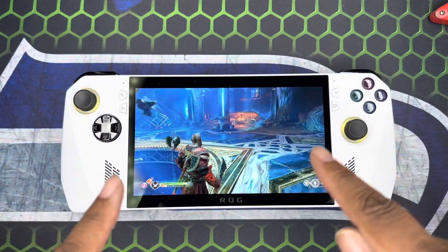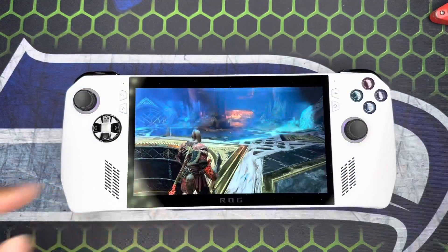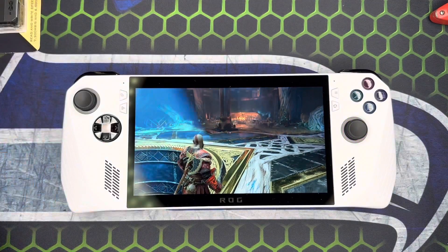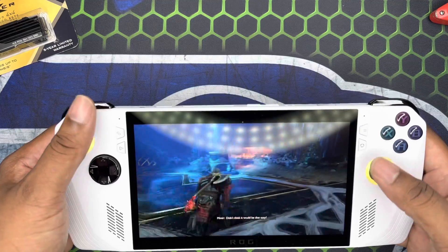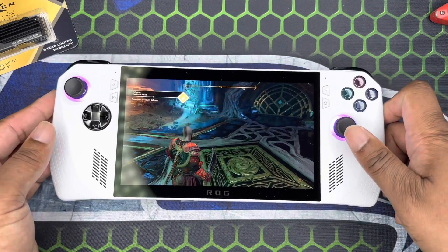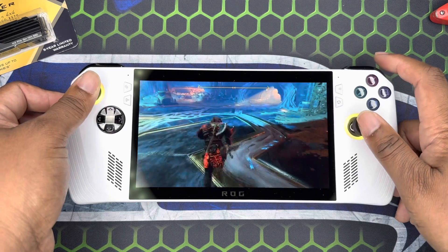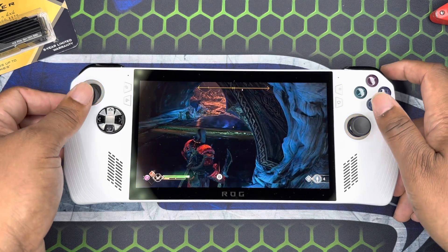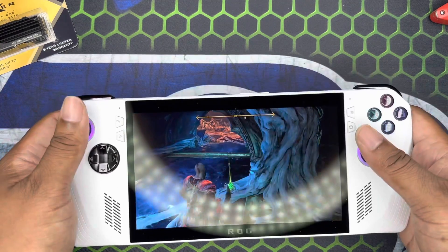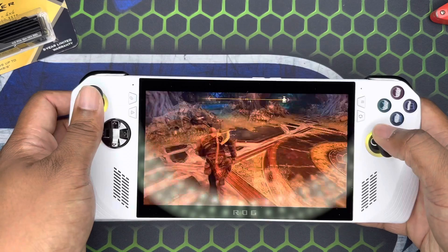The A1 Pro also has a 2280 drive slot, while this is 2230 — the smaller drives. I've got a bunch of 2230s around so that works for me. You can see I just went from the unnamed game straight into God of War — from Yuzu emulation into a native title — and it's running smooth. Everything is on turbo mode because if you're gonna buy this thing, there's no need to run it at anything less than what it's capable of.